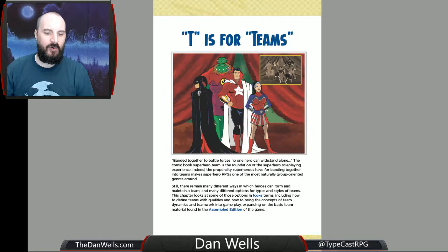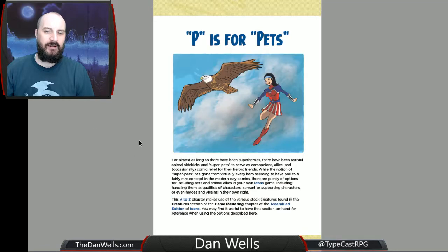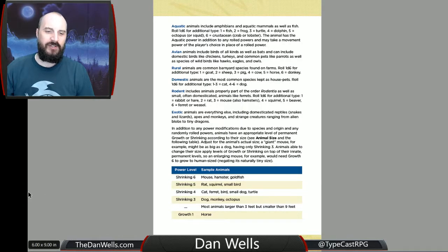And of course, Z is for Zombies, so that you can fight against zombies — how do zombies work in this rule set and in a superhero world? P is for Pets, so if you want to have an animal sidekick to follow you around and fight with you, you've got all of that.